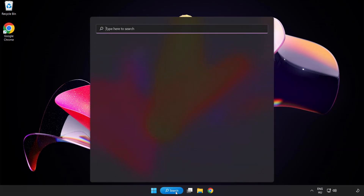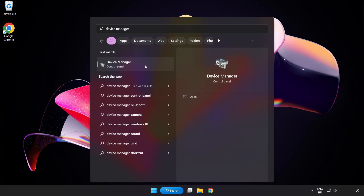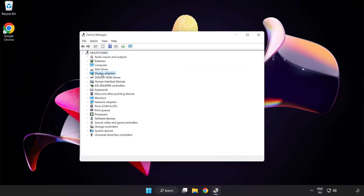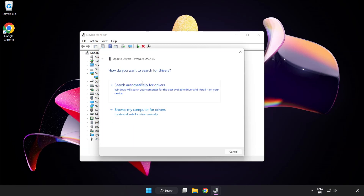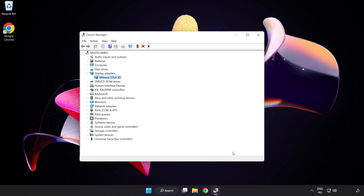Click the search bar and type device manager. Click device manager. Click display adapters and select your display adapter. Right click and update driver. Search automatically for drivers. Wait for installation to complete and click close. Close the window.